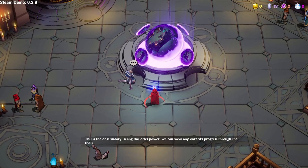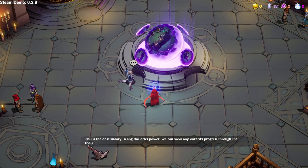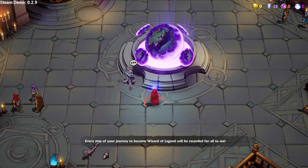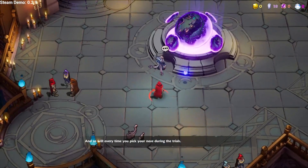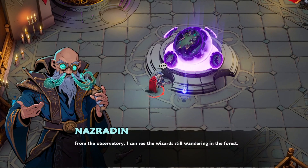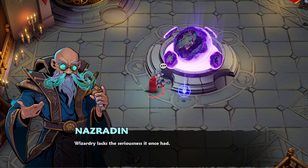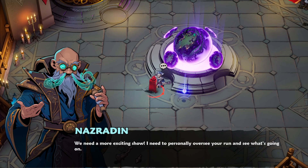This is the observatory. Using this orb's power we can view any wizard's progress through the trials — every step of your journey to become wizard of legend will be recorded for all to see. And so will every time you pick your nose during the trials. From the observatory I can see the wizards still wandering in the forest. Wizardry lacks the seriousness it once had — it's merely a game and they're not particularly strong at it. Despite all the arcana cards provided in the trials, we need a more exciting show.